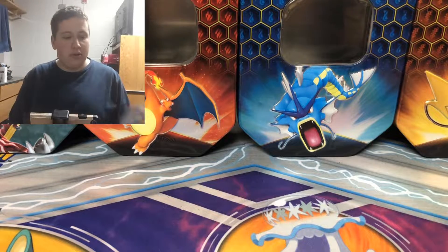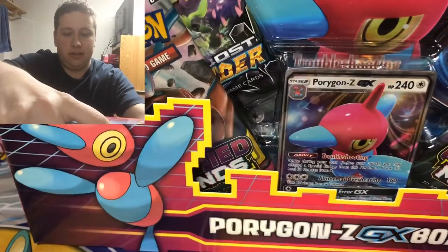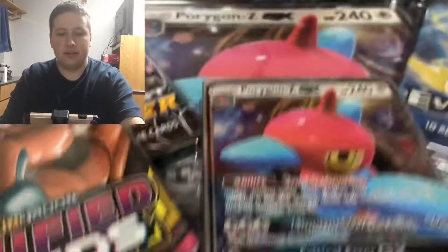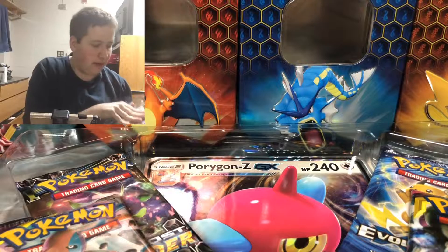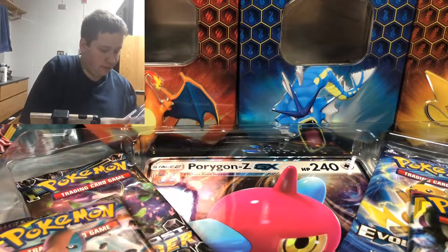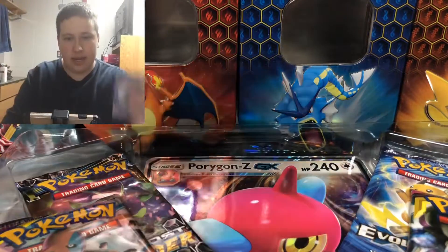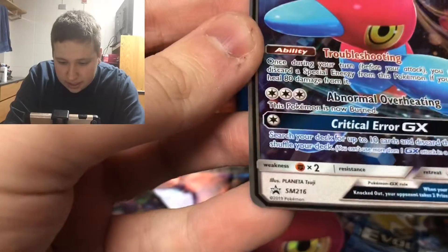I'll start with the Porygon Z GX box. Finals week here and I'm super stressed, but here's some Pokemon cards to unstress. My pack cam tripod is almost busted — that happens when you buy $7 tripods on Amazon. Here is the code card. I saw the code card had damage to it, but it doesn't look like the Porygon Z does have damage to it.